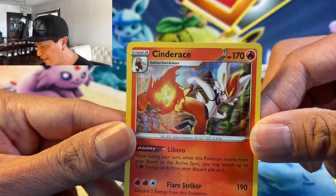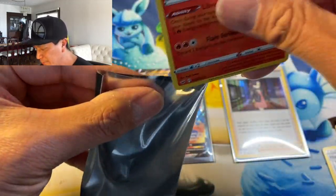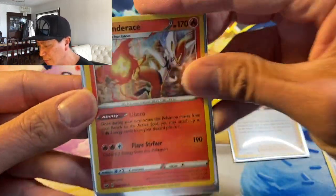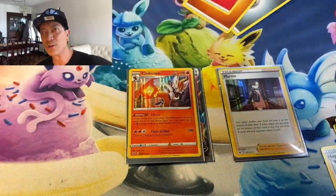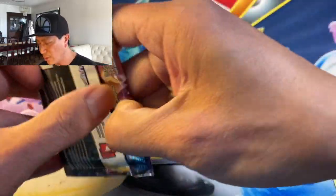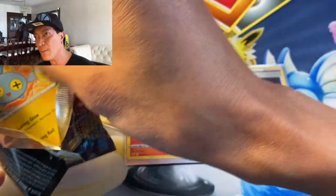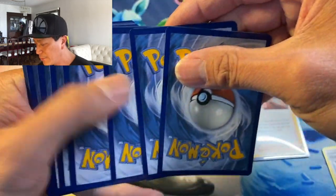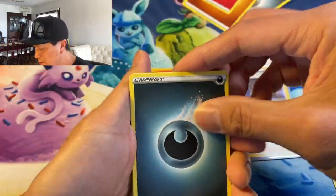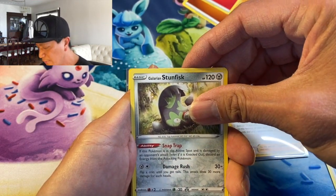Check out those colors, guys — nice! I like it, I'm liking this. Hope you guys are liking this video too — don't forget to hit that thumbs up button. Thanks for all your support, really do appreciate it. More Pokemon packs coming up, more Hidden Fates, more Dollar Tree pack openings. Here we go — this is turning out to be an awesome day!